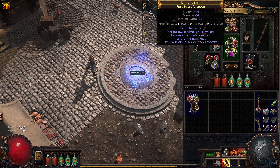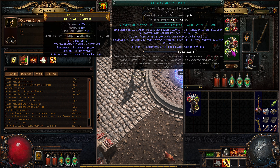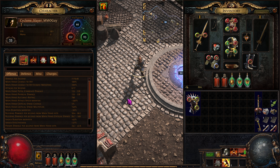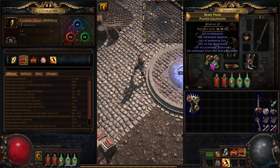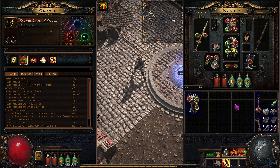I went into Path of Building and tested it — it's true, it does add that damage. But you won't see the number change on the tooltip because it's a conditional: there has to be a monster within close range, then it adds that more multiplier. So we're going to definitely feel the difference in fights. We're in good shape.